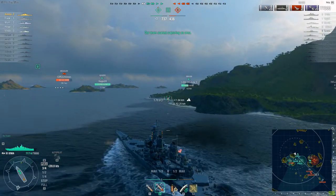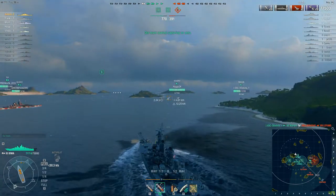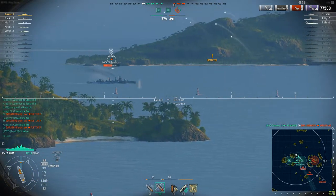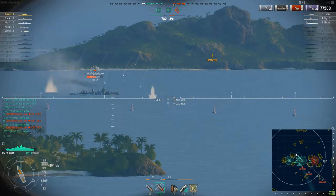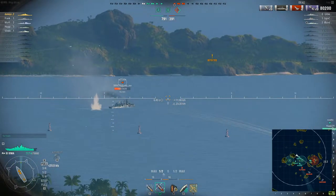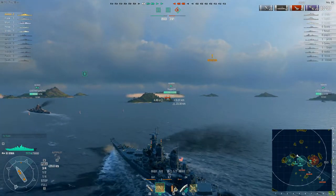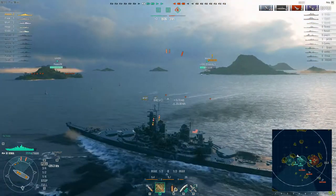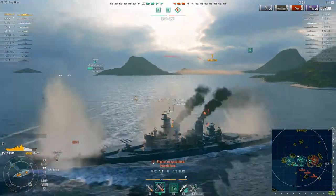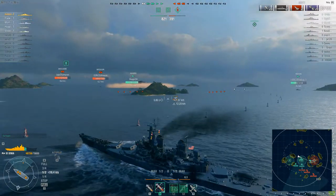He's got smoke so it's kind of not understandable. The Mahan decided to go and take him on — the Löwenhardt smoked up, but Mahan got him. We've got a Fletcher now — he is a threat. Two over-pens for 2400 which doesn't sound like a lot, but in a destroyer losing 10% of a health pool you can't heal back is considerable. I never even thought about the Löwenhardt until we got the torpedo warning — took three hits. I've got damage control available, can we survive?